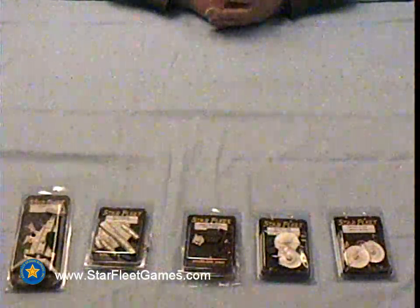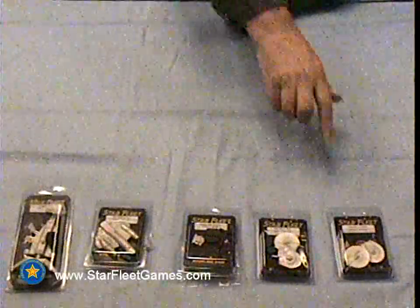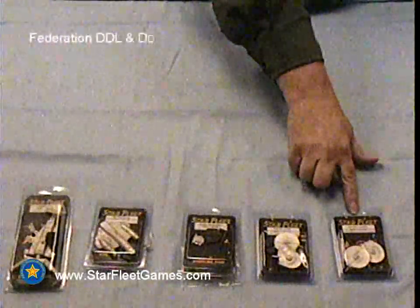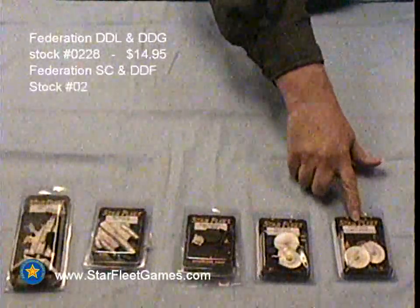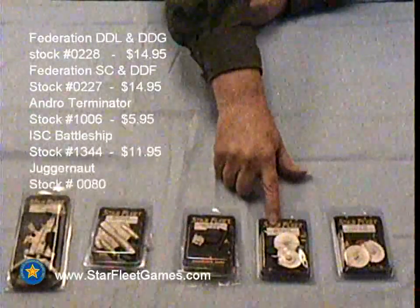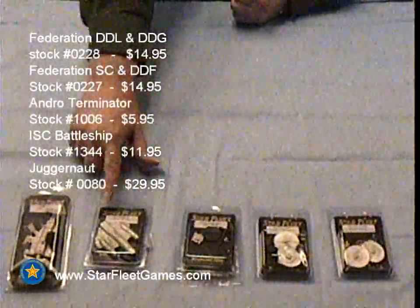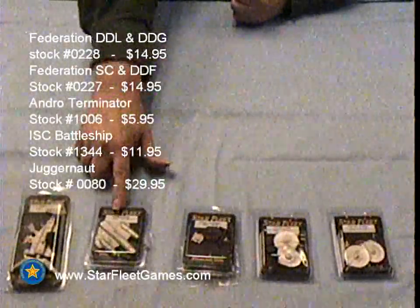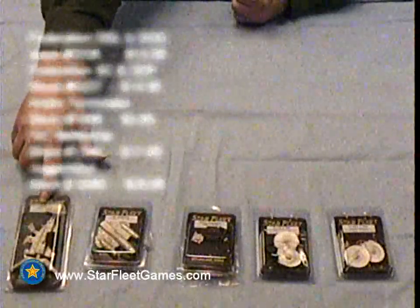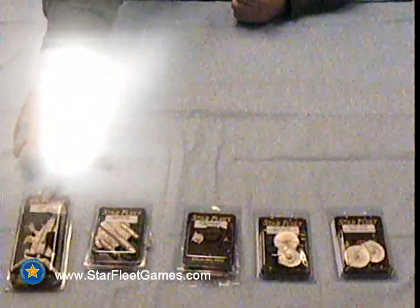Hello, we're Amarillo Design Bureau and these are the new products we released in February. We have the Destroyer Leader and Guided Destroyer Pack, the Fast Destroyer and Scout Pack, the Andromedan Terminator, the ISC Battleship, and by popular demand, the metal version of the Juggernaut Intergalactic Space Battleship.